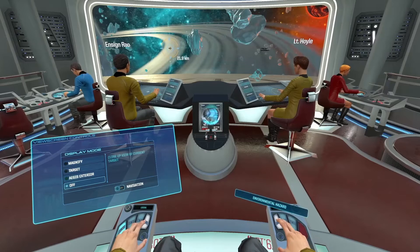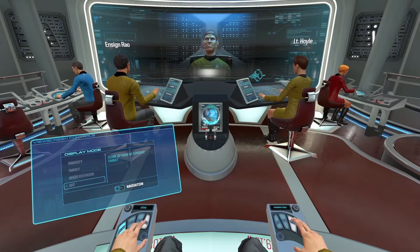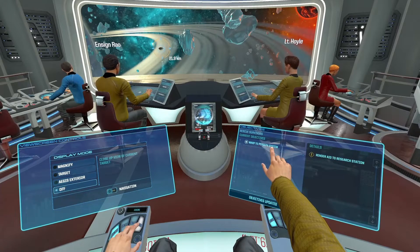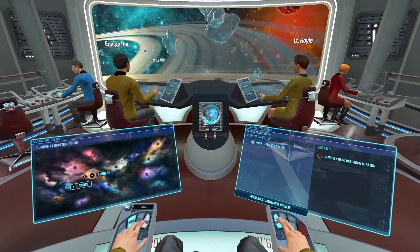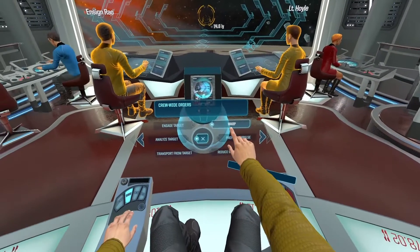USS Raleigh is arriving — oh cool, looks a bit like a Miranda class. Aegis, this is USS Raleigh, we're on hand to assist the Polaris. The Raleigh is better equipped to help with repairs, Captain — I advise we check on that station. Agreed, so we're going to the Perceph system. Let's select warp — 74 light years away. Engage.